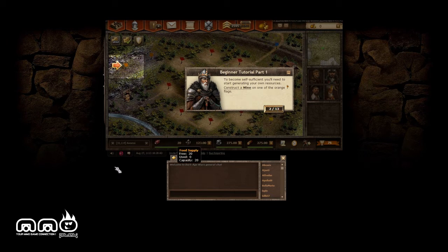We're in the tutorial currently. I'll give you guys a little idea of the music — it's a bit loud, and in previous videos people were getting upset with the music, so I apologize for that and we're just going to mute the music for this. To become self-sufficient you'll need to start generating your own resources and construct a mine.